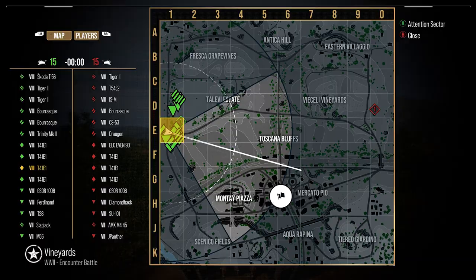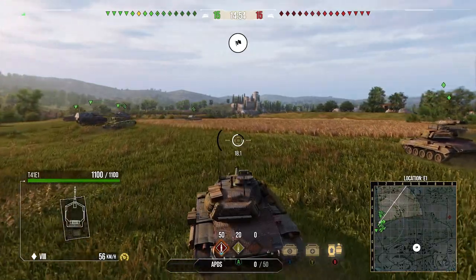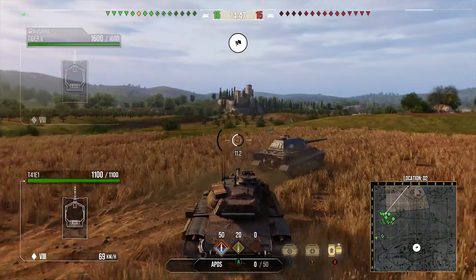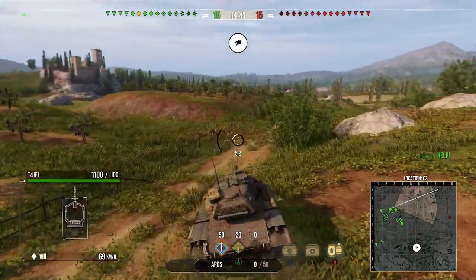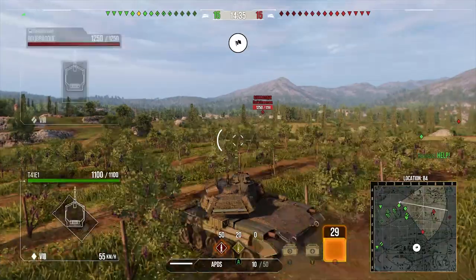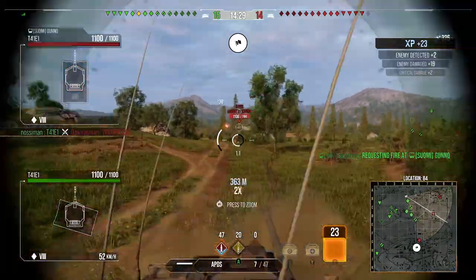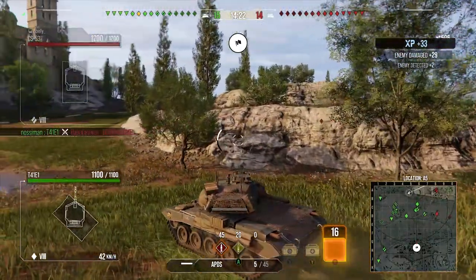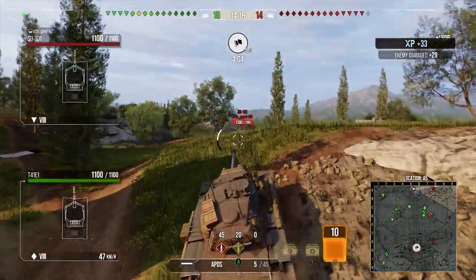We're on Vineyards, encounter mode with the cap at H6. I'm not going to play the JK line from this side — it's not great — so I'm going to attack the A-line aggressively by pushing up on top of a mound. From there I can spot and shoot targets over there, and as you can see with the gun handling on this tank, we managed to hit a Bourrasque twice on the move — up to 506 damage with the opening clip after just the first five shots.